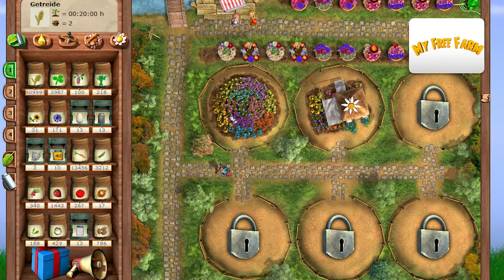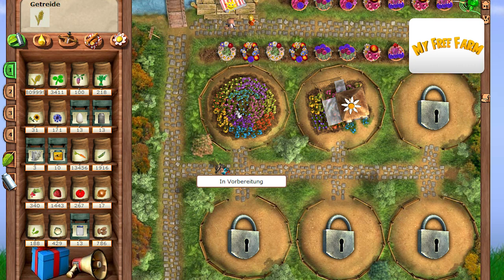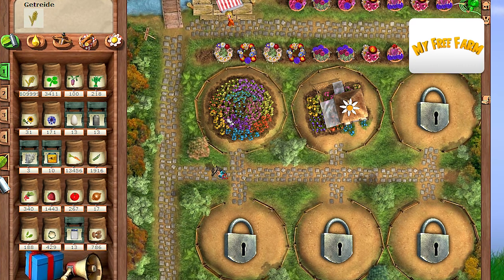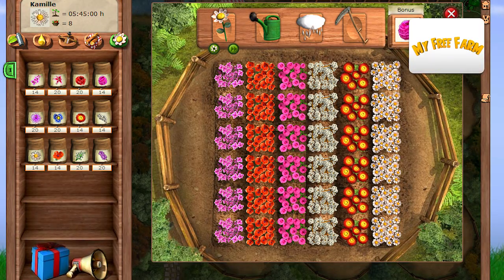Each 10,000 farmy points, a new farmy will arrive on your farmer's market. To find out how many farmy points you have, hover your mouse pointer over the market stall on the top left above the path. Enjoy your new job as a florist.